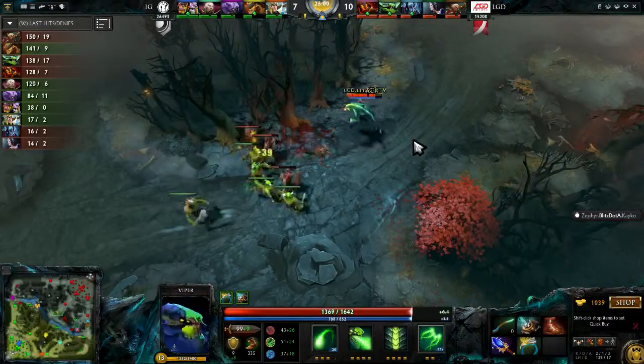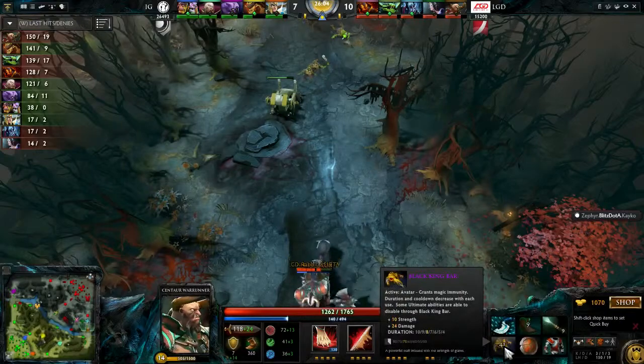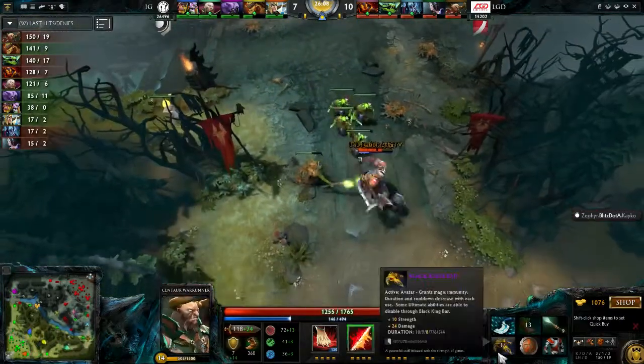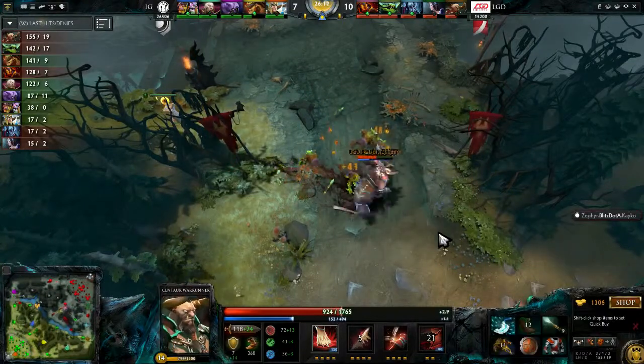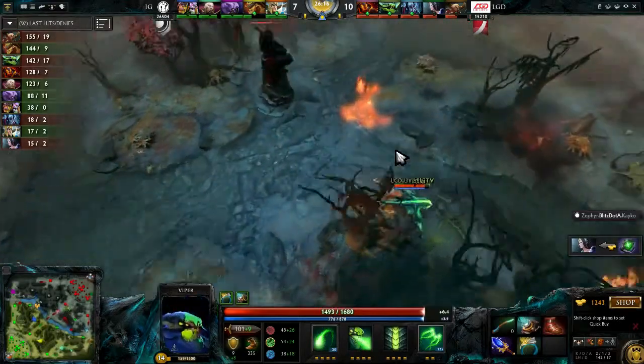Think about that — when he gets a BKB, which stands for Black King Bar, it's a very important item. Centaur has one — when you saw that golden glow around him, it makes him immune to magical damage and stuns. For someone like Viper, who's already hard enough to kill, it just makes him almost impossible.